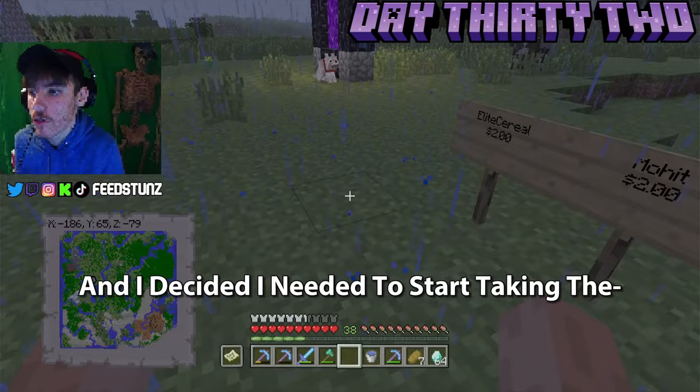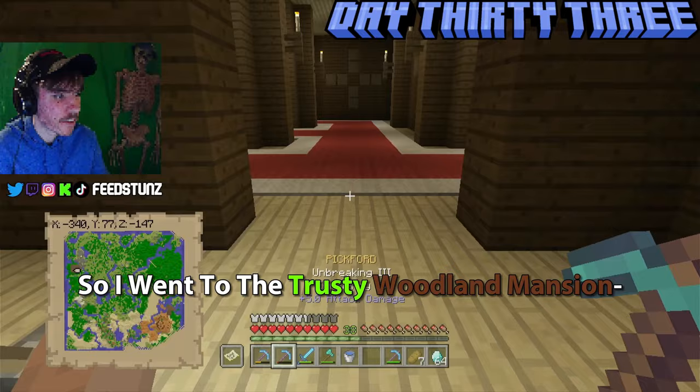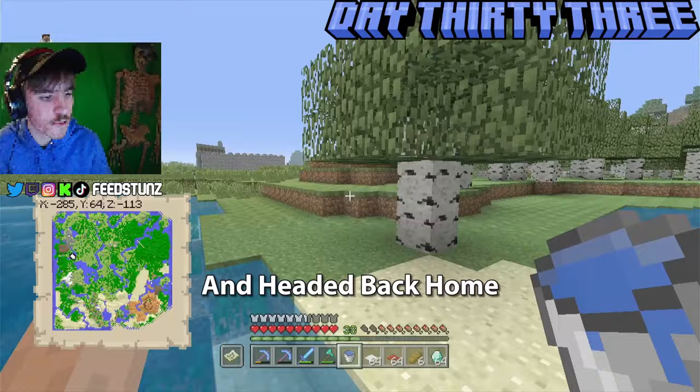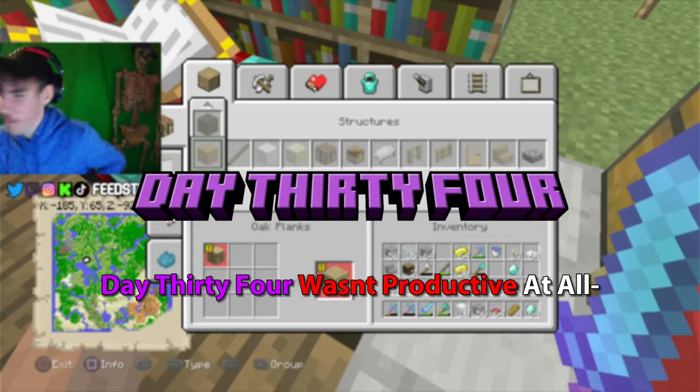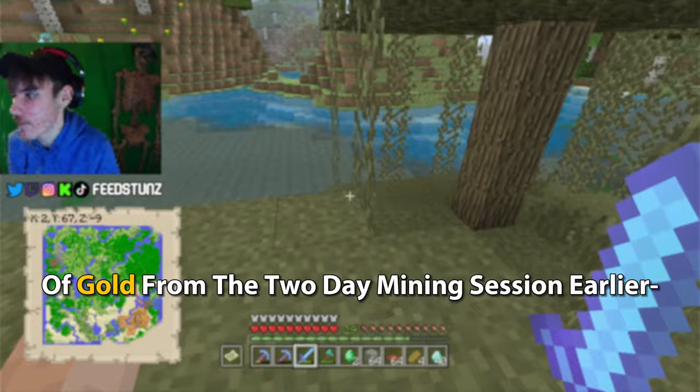Before building I realized I needed wool for the floor of my base, so I went to the trusty Woodland Mansion — it was filled with carpet in exactly the colors I needed. I took as much as possible, headed back home, placed some carpet along with stone bricks, and called it a day. Day thirty-four wasn't productive at all — I just talked for twelve minutes and then went to sleep, but I had a reason: I was smelting a huge amount of gold from an earlier mining session.